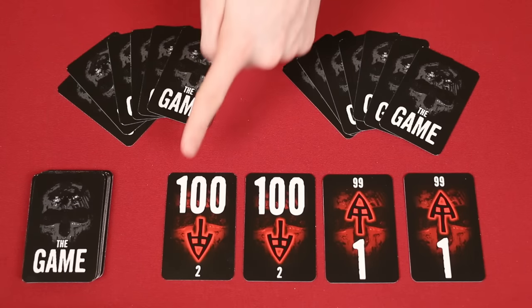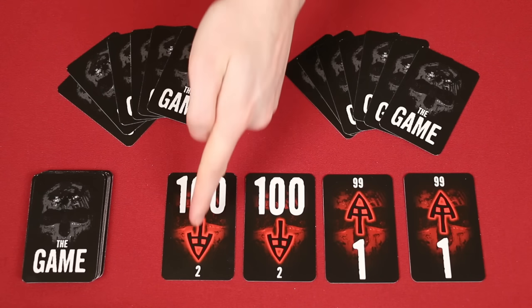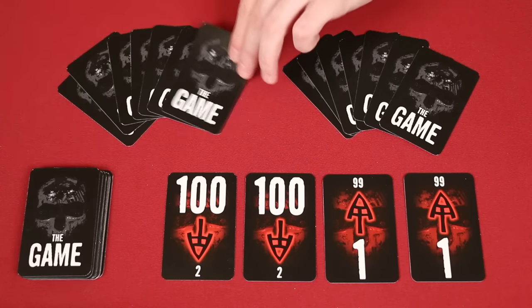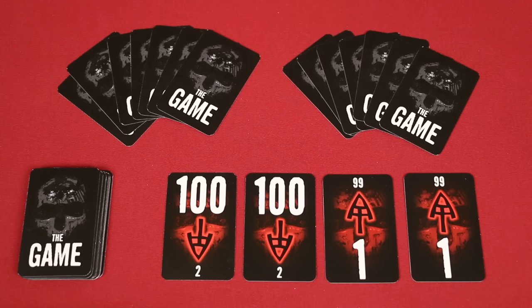To set up, first place out these 4 row cards in the center of the table, which you can identify by the large arrows in the middle. Shuffle the rest of the cards into a facedown deck which you'll place nearby, and deal from it a number of cards to each player based on the number of players: 6 cards in a 3 to 5 player game, 7 for a 2 player game, and 8 if you're playing solo. Here we've set up for a 2 player game, and that's the setup.